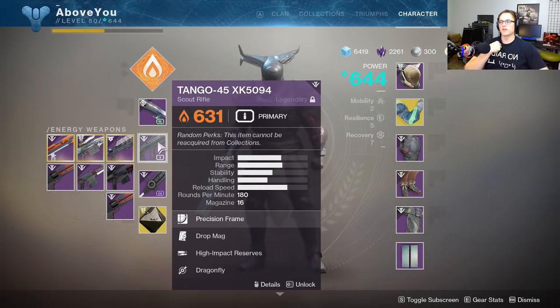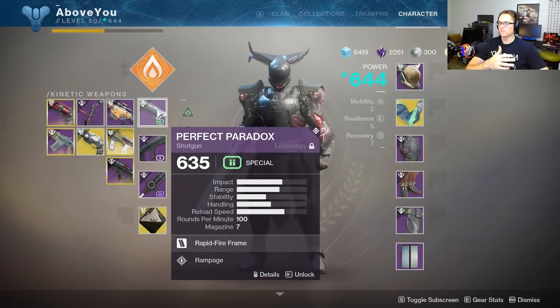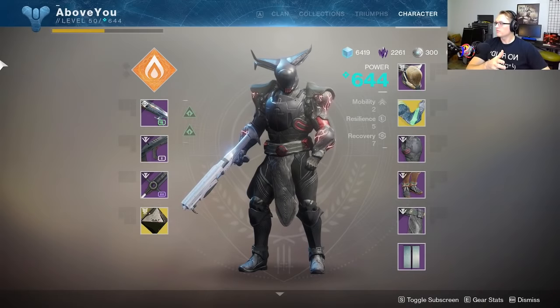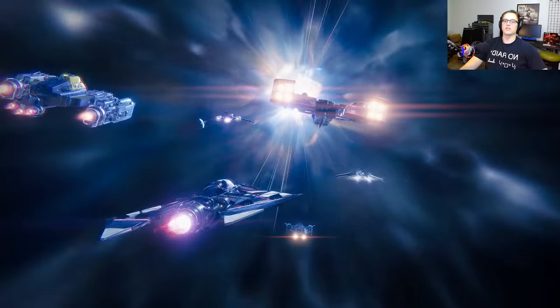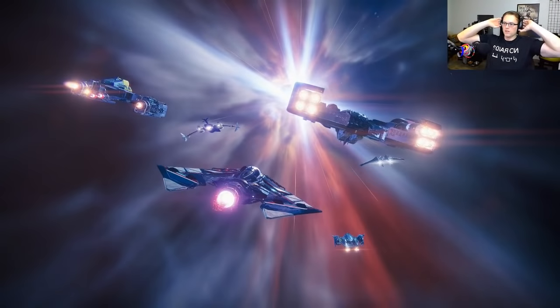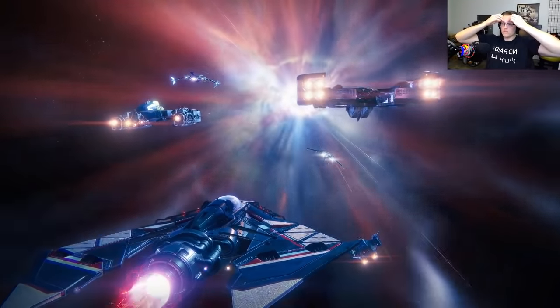What's your best Black Armory weapon so far? I'm talking about the Tango 45, the hand cannon Bad News, the SMG Badlander, the Atlanta-D XD-1992, or the Galliard-42 XN-7568 — any gun from Black Armory drops. Which was your favorite, what's a cool roll you've gotten? This is one of mine.